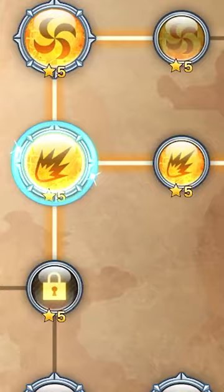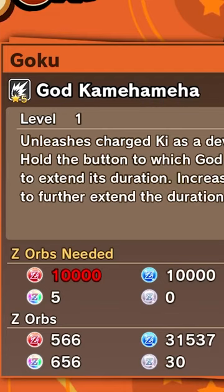Once you reach level 100 and unlock Super Saiyan God, go to your attack skill tree and you'll see the Super Saiyan God thing you just unlocked. But once you use it, it'll destroy Whis every time. One beam can do almost all of his health in a bar for the highest level.